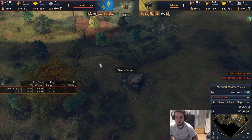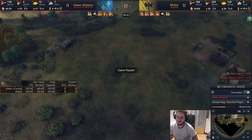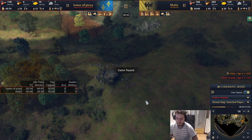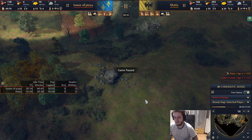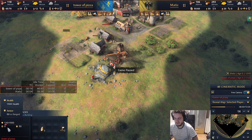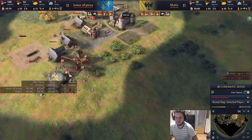That 2-second villager difference is basically a 4-second difference with two TCs, so we'll out-villager him quite a bit. Also, our second TC is much earlier than his, and we've scouted that he's not on stone. Right now we just need to mass units. He's going bikes and horsemen to counter our knight-archer, and what I like to do — which a lot of French players don't do — is add a barracks and go bikes. Bikes counter his entire comp: bike-on-bike is fine, we have archers to pick up bikes, and bikes destroy horsemen.